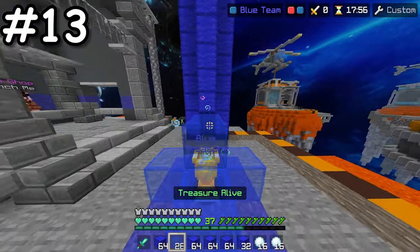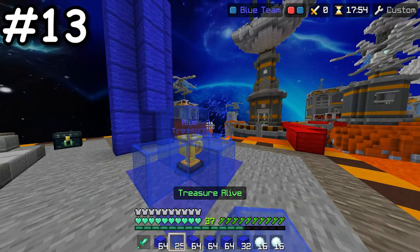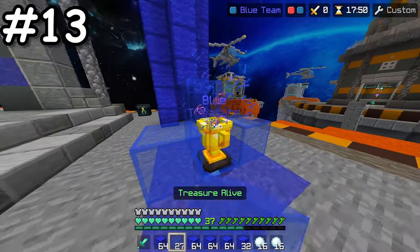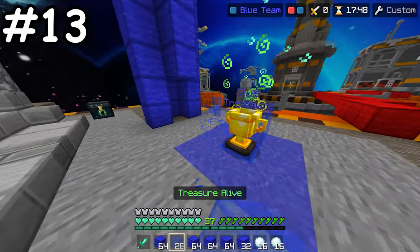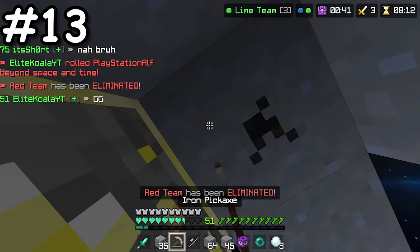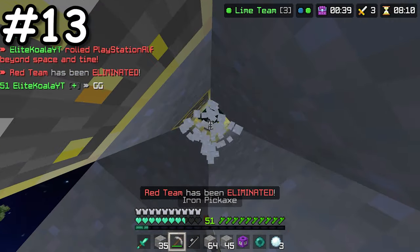In Treasure Wars, your fists actually have silk touch, meaning you can break blast-proof glass and it won't be fully destroyed, as normal glass would be in regular Minecraft. This is a really helpful feature if you accidentally misplace a block when building your treasure defence.